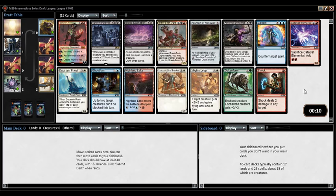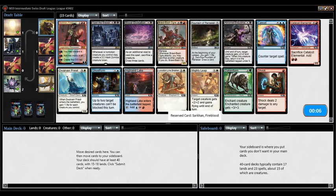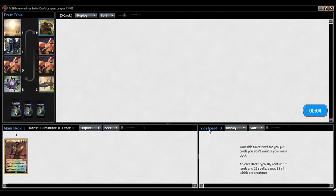There's not a card I'm super happy about first picking otherwise. Maybe Brawl Bash Ogre or Shock? Shock is good but it's not great. Also, this is a Foil Sarkhan — it's probably worth some tickets.